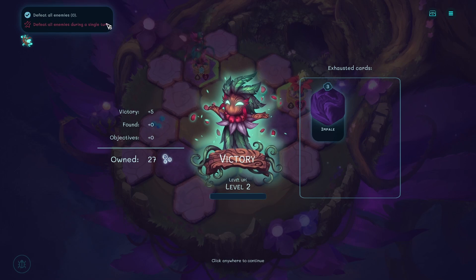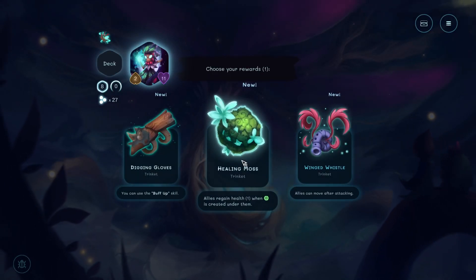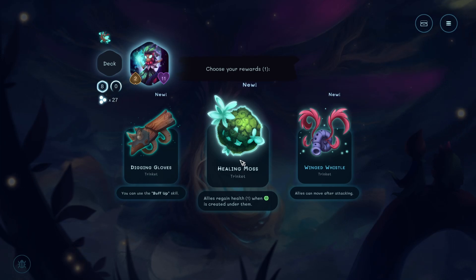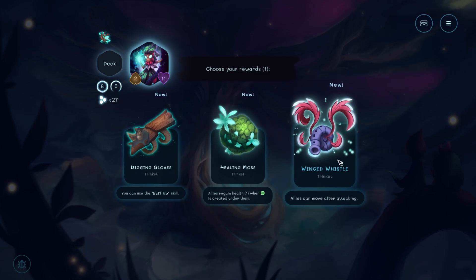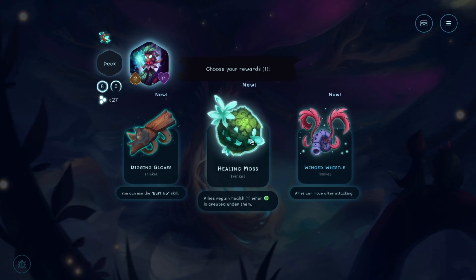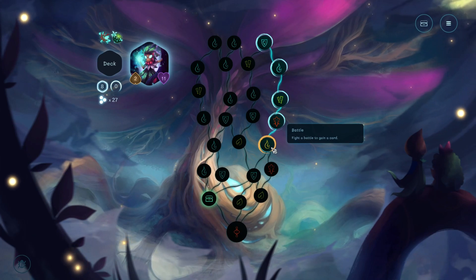Defeat all enemies in a single turn - how is that even... I guess you get them down to low health. That's an impossible bonus objective. Well, not impossible. Ooh, healing moss - allies regain one health when it's created under them. You can use the buff-up skill. It's a trinket. Allies can move after attacking. These are all great. I think this is good though, because that adds good stuff to what we're already doing.